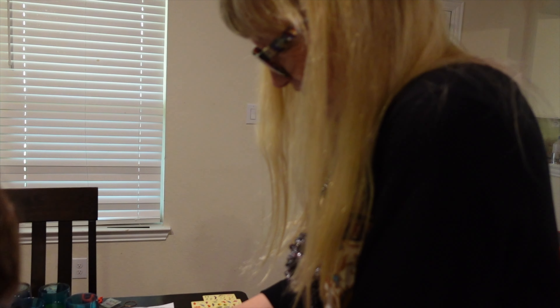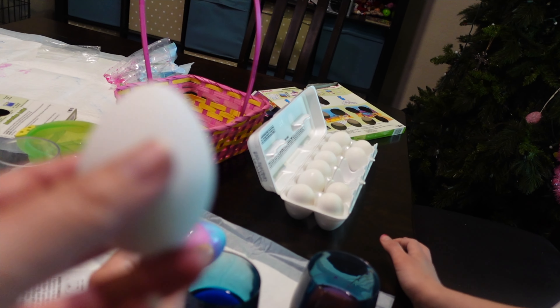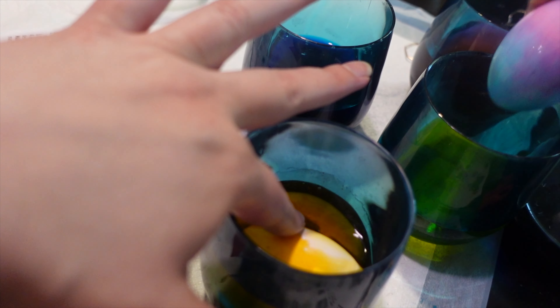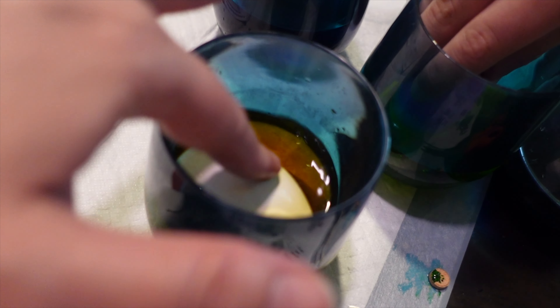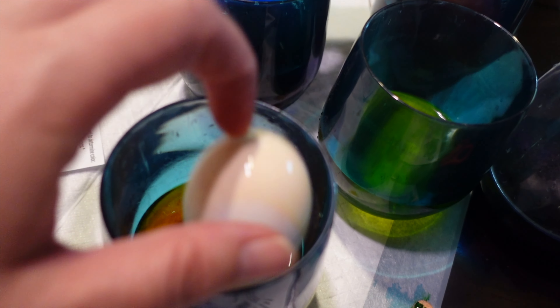Messy Mimi. At least it rhymes. Well, it doesn't rhyme, it's just the same letter. So I wanna take one of Ayla's fake eggs and put it in the dye for real eggs and see what happens. Alright, so here's Ayla's fake egg. I'm gonna stick it in here and see what happens to it. See if it even works. It floats. That's the problem because it's not real. So it just floats on top. It won't sink down in there. I guess that's why they tell you to do it the other way because it doesn't sink. You gotta like push it down in there. I'll leave it for a few minutes and see what happens.